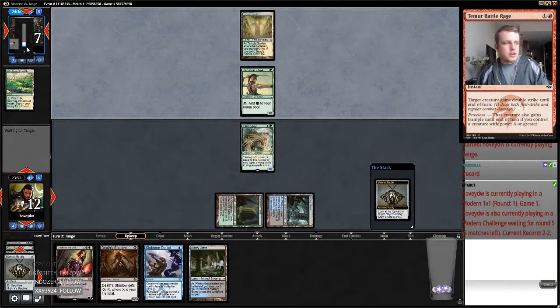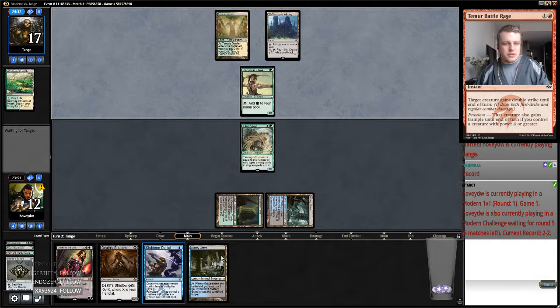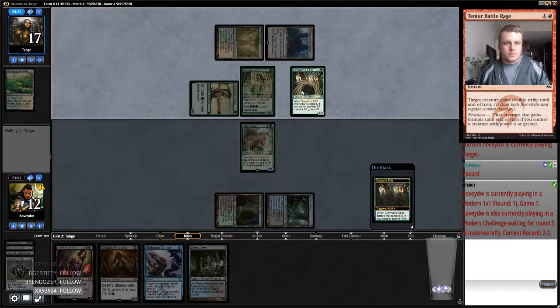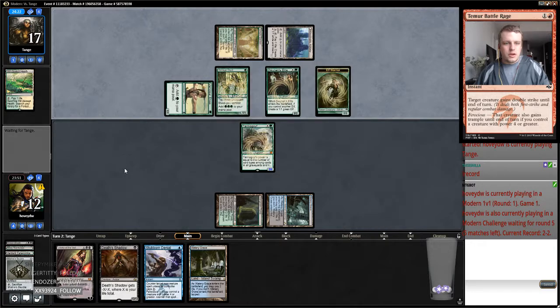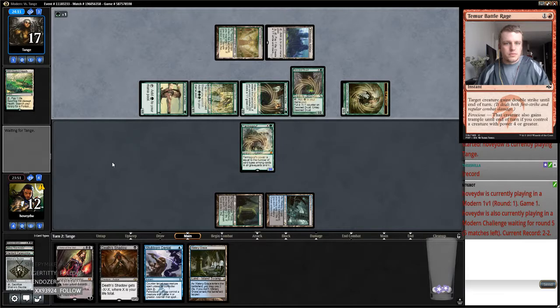I thought I was getting tired — I thought there were two Death Shadows. Here comes a three mana — here comes the Arch Druid. Devoted Druid — that's also pretty bad. So I can counter this, and I can counter the next one too. So let's just take the Azuza. Though they almost can — they can just flip Ormendahl next turn, I think.